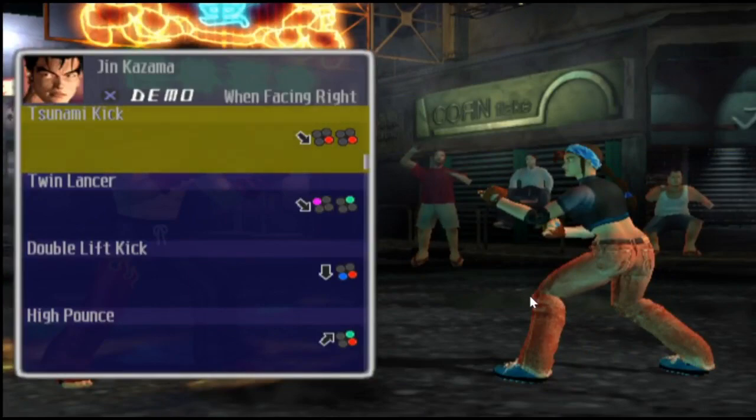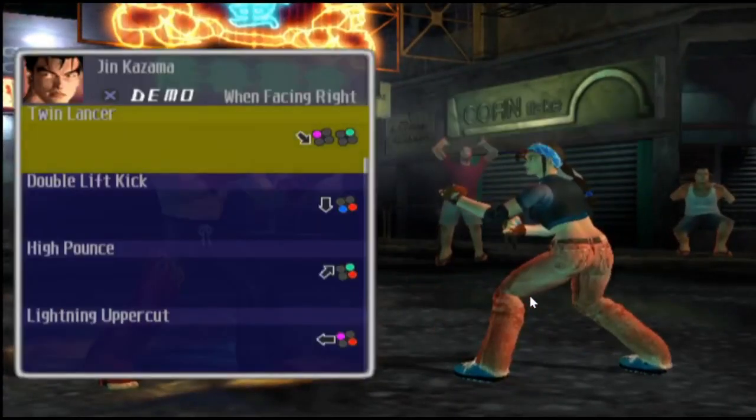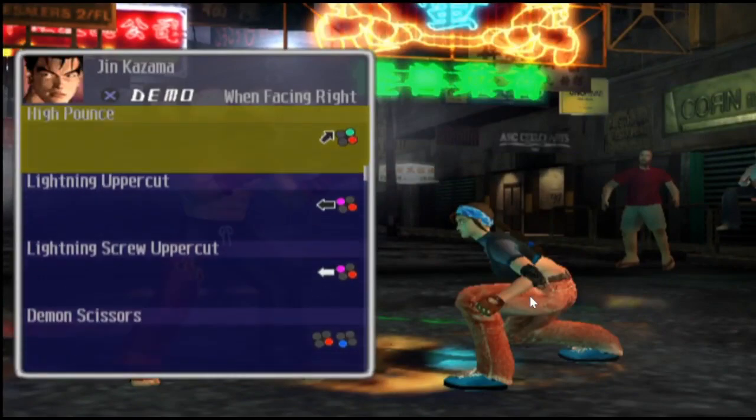Harang uses it, Jin uses it, Heihachi uses it, and obviously Kazuya uses it. Let's get on with it. Twin Lancer. How about the Double Lift Kick? I love that kick so much — even in traditional Karate in Tekken 4, he uses that kick. High Pounce.